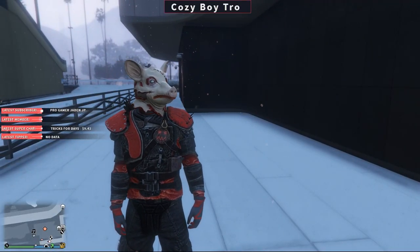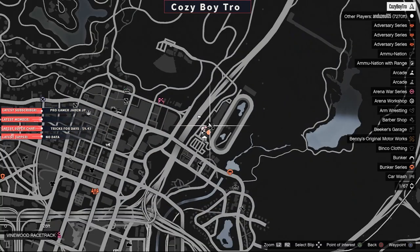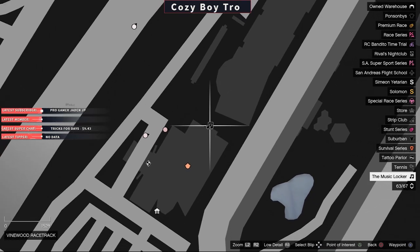Hey everybody, it's your boy Cozy. I'm here to show you where to find the Music Locker in GTA 5 Online. As you can see over here, the Music Locker is going to be right over here by the Diamond Casino.